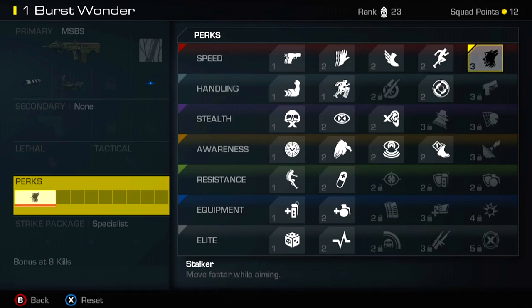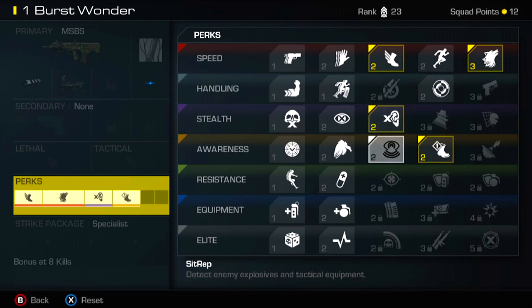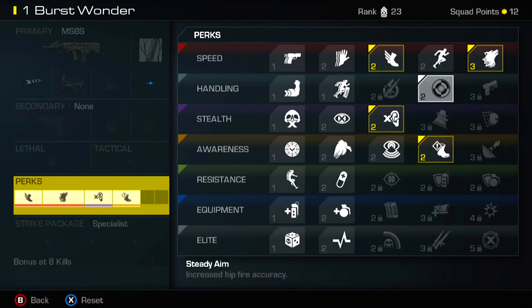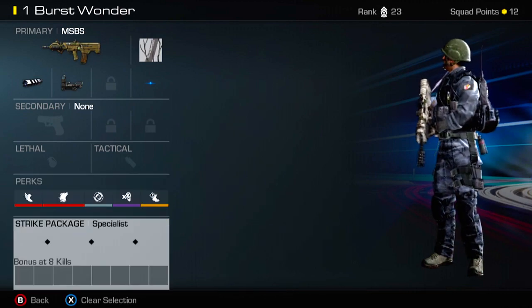So what do I want as my set perks? I definitely want Stalker. I think Agility is a good thing — Agility is the equivalent of Lightweight, you just move around a lot faster. I'd also like Amplify as well as Dead Silence, because sound whoring is a big part of this game and you're going to need to do it. And I think Steady Aim, because I really like the idea of hip-firing with a burst-fire rifle. Those are the five perks I want for this class.